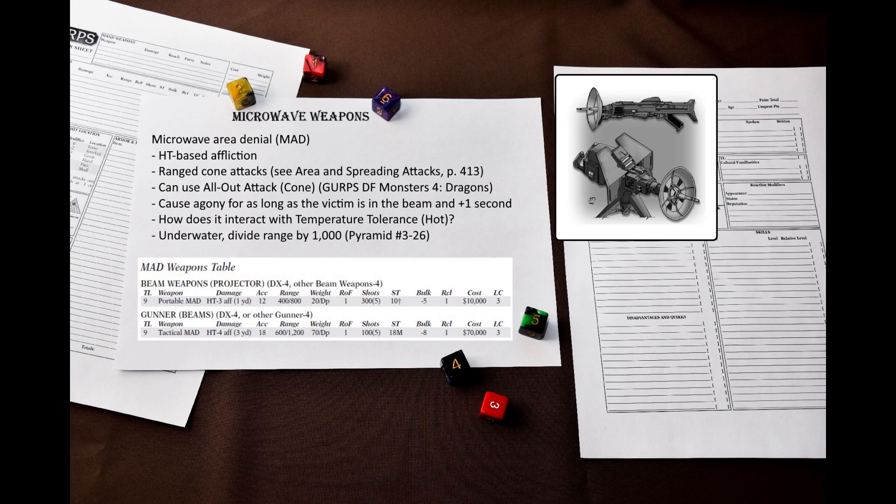Being cone attacks, they use special rules for area and spreading attacks. You can attack many targets at once, and the only way to defend is to dodge out of the way by retreating or diving for cover. DR is applied as a bonus to the resistance roll, but since this is an area attack, DR works differently — use the average between the torso DR and the DR of the least protected hit location. If the victim fails to defend and resist, he suffers from the Agony Affliction for as long as he is within the beam and for one second afterward.